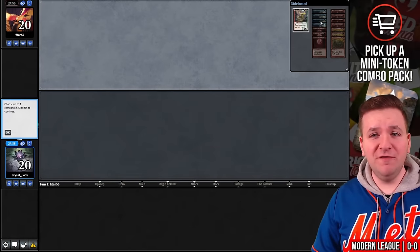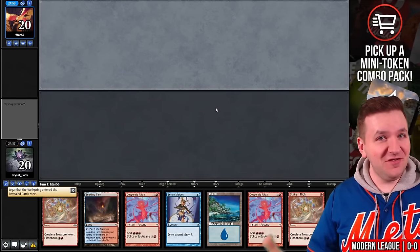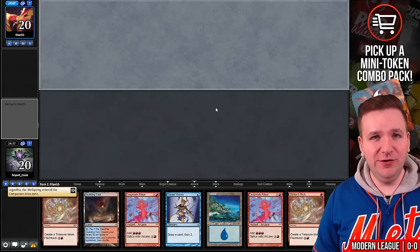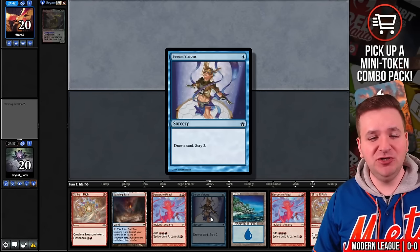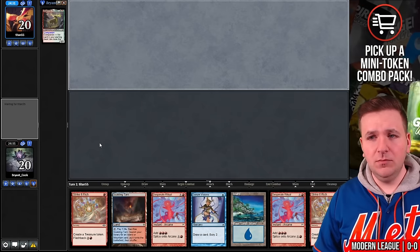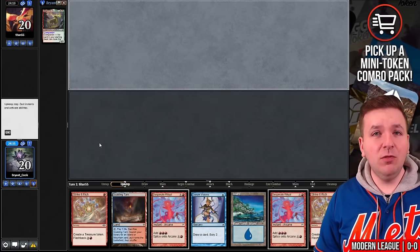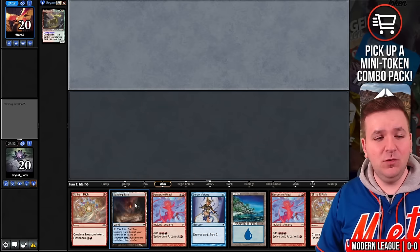Match number one. A few hours later — I actually started recording this video and then Magic Online had some unexpected downtime while I was in the middle of winning match number one. While the league got canceled and I was refunded, we're back and trying to win again. We have a pretty interesting hand. We have Serum Visions to dig and plenty of mana. Our opponent mulliganed to five. One thing you might have noticed is that even though I love surveil lands, I'm not playing any because we're playing 16 one-mana spells.